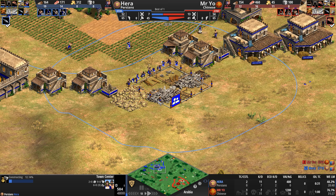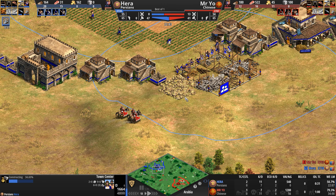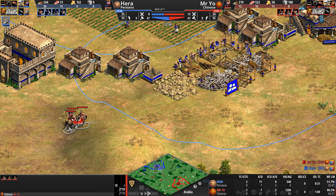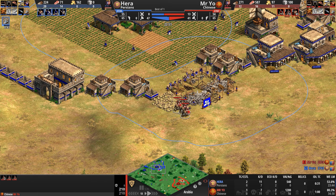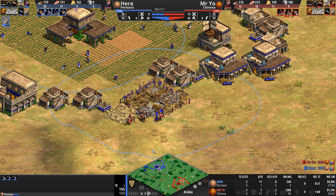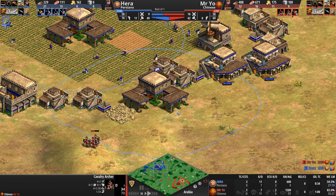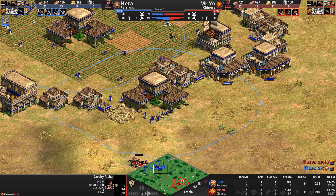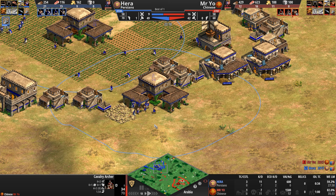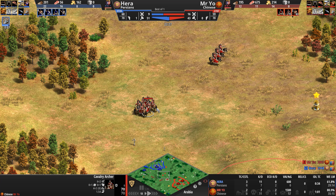Mr. Yo commits with six cav archers, goes after a palisade, then deletes his structures and places them at the bottom of the hill. Mr. Yo immediately sees this — incredible vision. Pushed back by only three skirmishers — interesting. With six cav archers and those amazing upgrades (+2/+1), you'd think he would have stayed, especially since Hera now also hits +2/+1 going up to +2/+2.